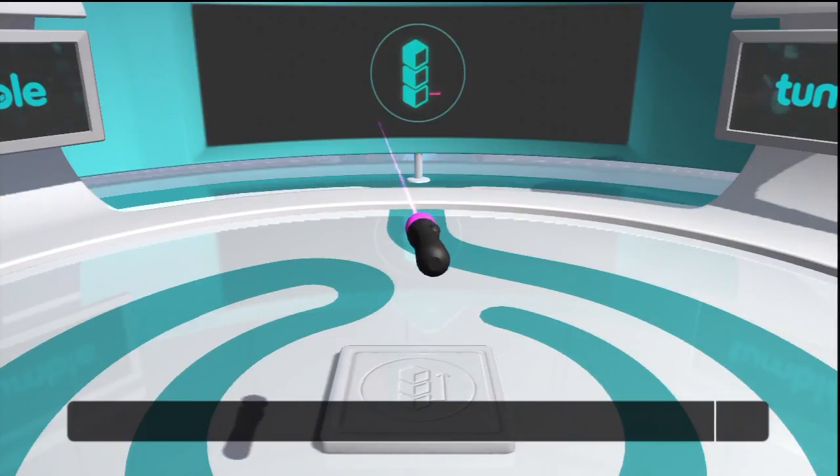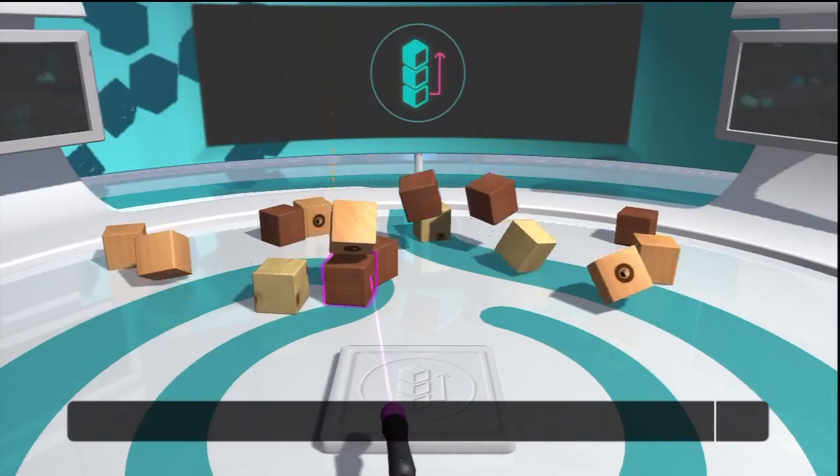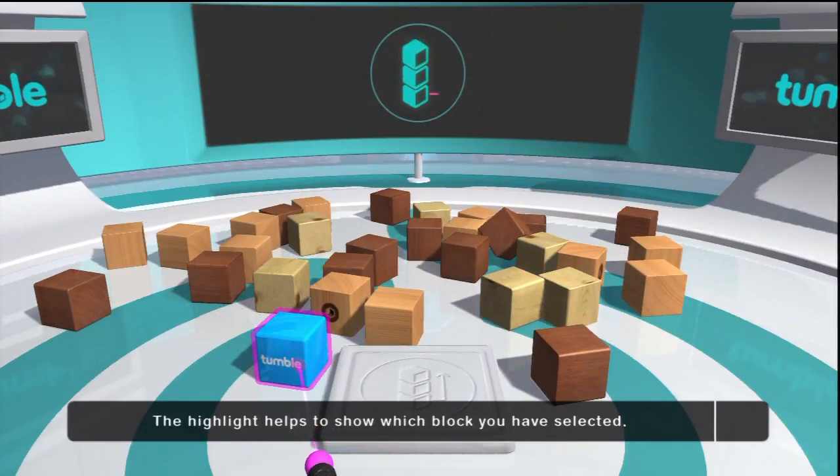Now let's bring on the blocks. Let's learn how to use these blocks. Point the motion controller at the blue plastic block on the floor. Notice how the block is highlighted — this shows which block you have selected.